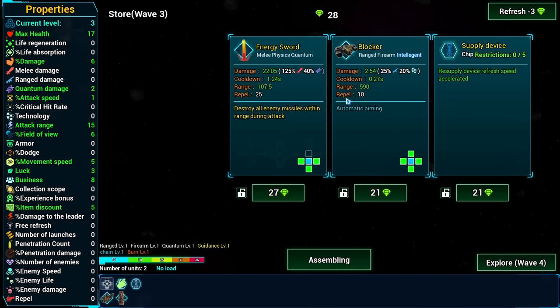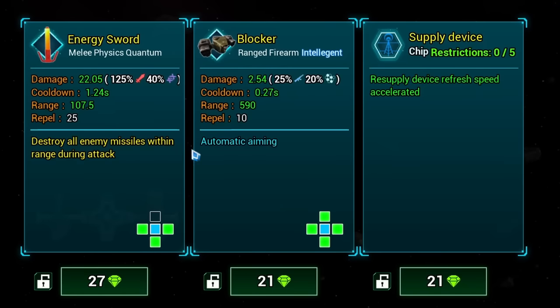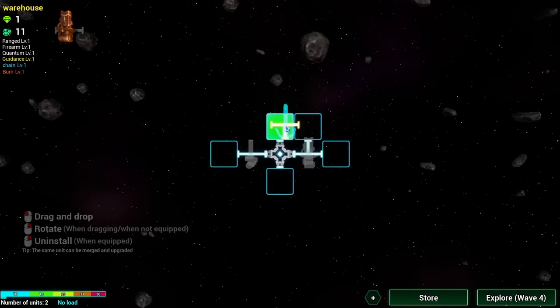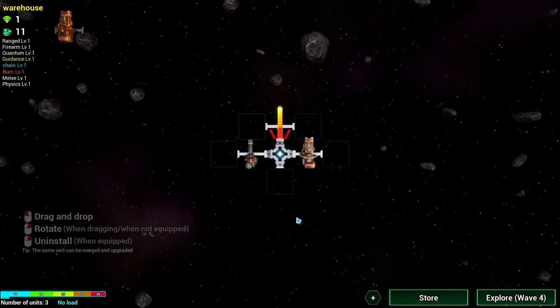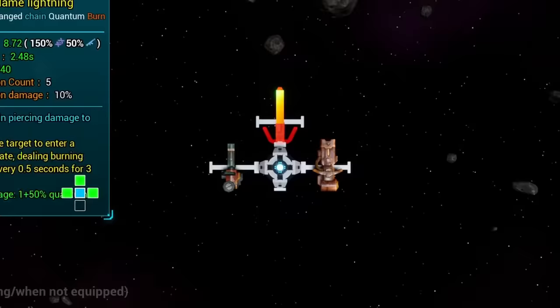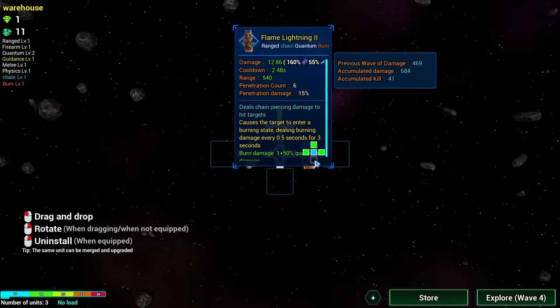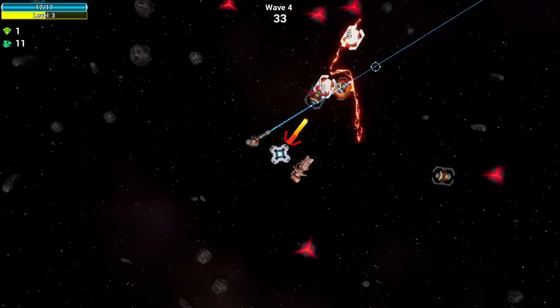Now if we get the flame lightning and probably something else like an energy sword - destroy enemy missiles within range? That looks like a fun time. Strap that straight to the front of our little pod so it's got a big nose thing. But then this flame lightning we take over here and we can merge with the one we already had. So now it's level two. That means it should do even more good things for us.